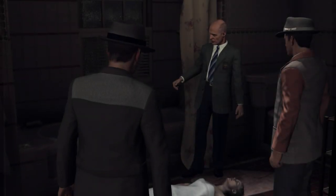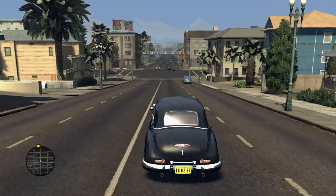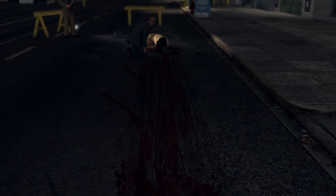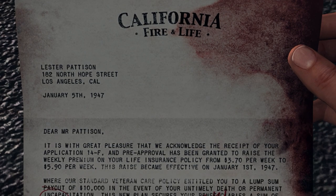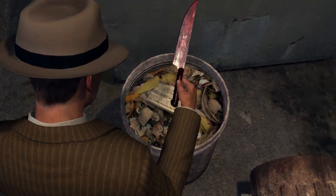Inspired by pulp detective novels, this lavish crime thriller is a slow, methodical game of clue hunting and suspect interrogation, set in a stunningly authentic and well-researched recreation of 1940s Los Angeles. You play as Cole Phelps, a World War II veteran turned detective who finds himself rising rapidly in the ranks of the LAPD, from Beat Cop to Homicide Dick.